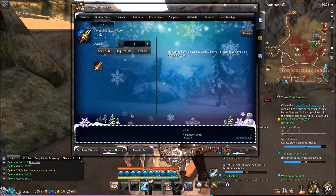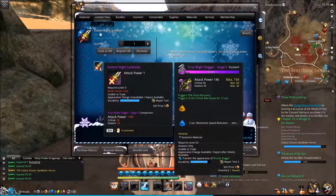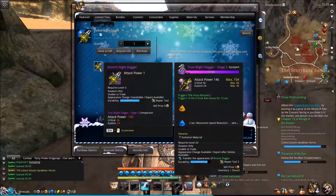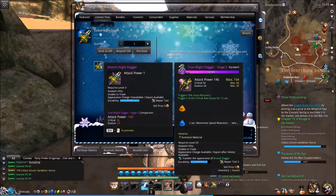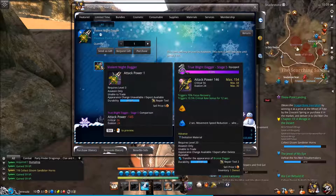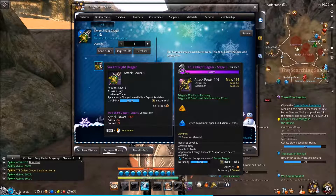Here's a weapon in the limited time section — the Lin Blade. It has stats listed, but let me find the dagger version. Comparing it to my current weapon: the attack power, critical, and evasion — this is basically a transmog. You're buying the appearance, but it doesn't seem to have anything else. Appearance change unavailable, export unavailable, unable to trade, durability of 60. I'm not seeing anything that makes it better than what I already got for free. If you all know something I don't, please let me know.